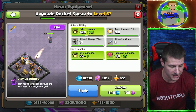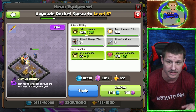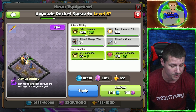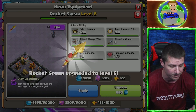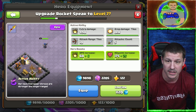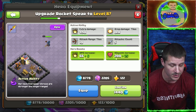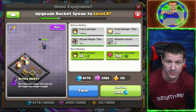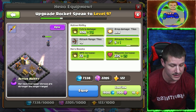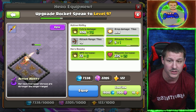Level six gives extra damage for the Rocket Spear — when it goes off, it'll do an extra 70 damage for the duration of the ability, plus five damage per second increase for the raid and 25 hit points. Level seven gives six damage per second increase and 25 hit point increase. Level eight also gives six damage per second increase and 25 hit point increase. Level nine has an extra 70 damage when the Rocket Spear goes off, plus six damage per second and hit points going up by 25.